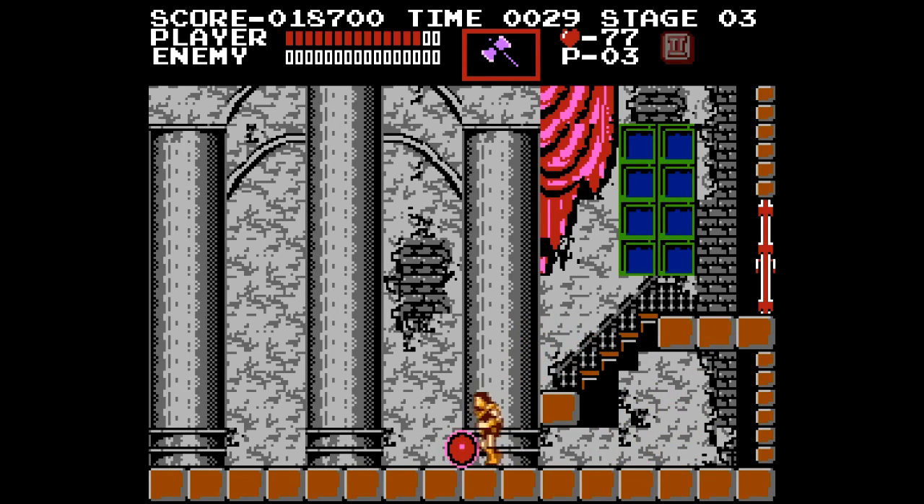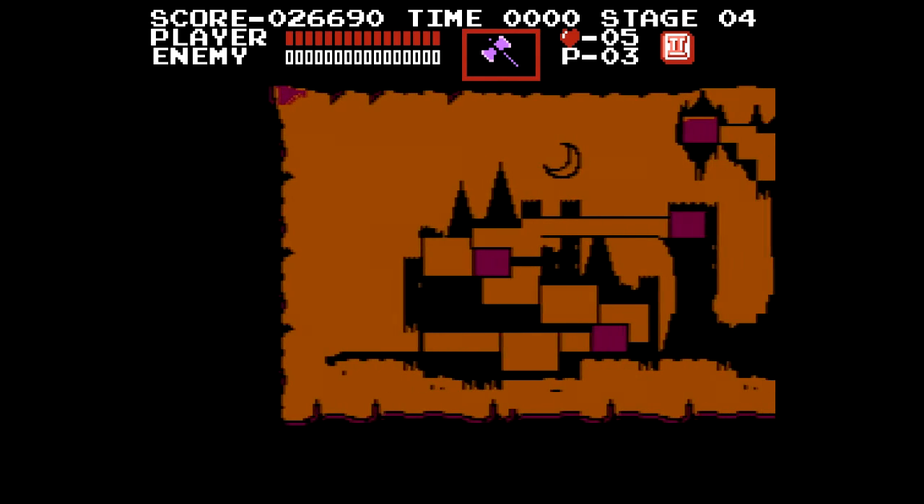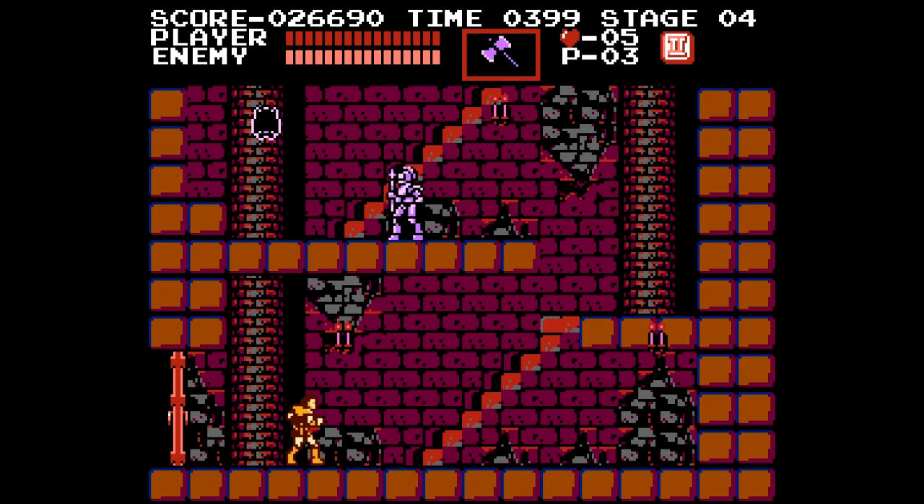Over here we can get a two-shot power-up, and we get a full heal at the end. Points for the time, points for the hearts — that's a lot of points. The two allows me to have two of the weapon on screen at any given time. When I don't have that, I can only use one at a time. But we've cleared level number one.